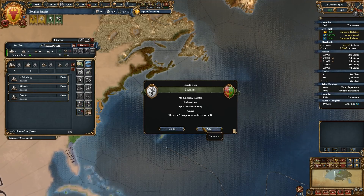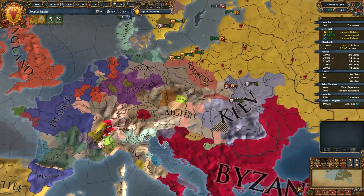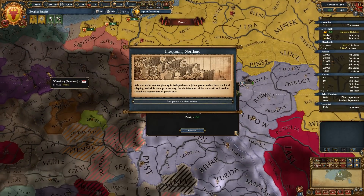Corentin has declared war upon Algiers. Poland is currently also at war with Algiers.